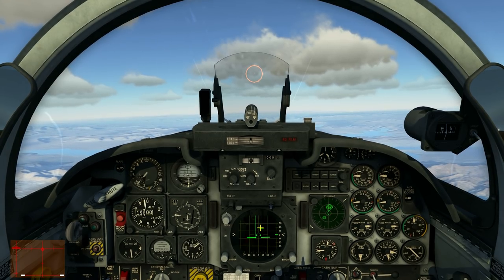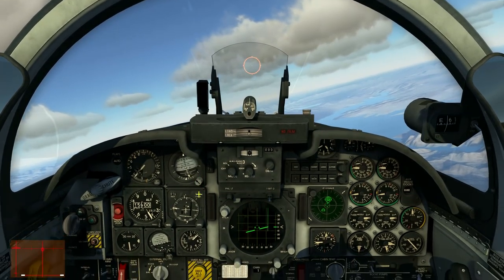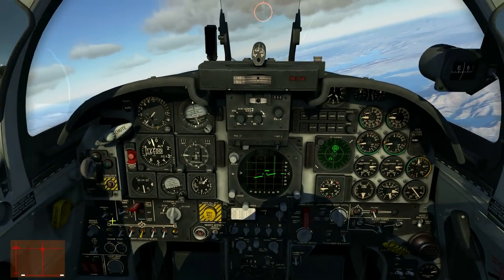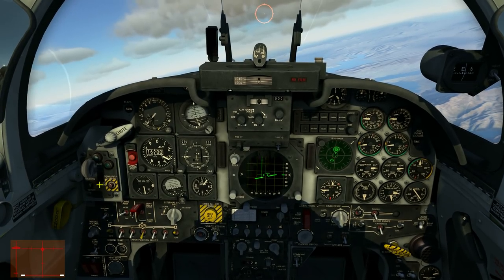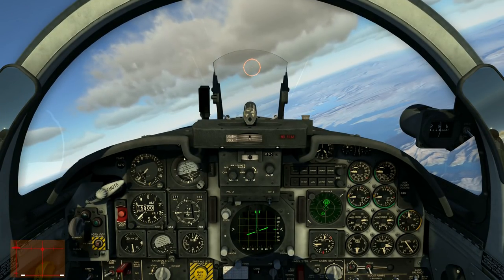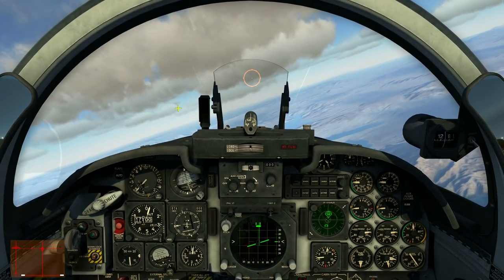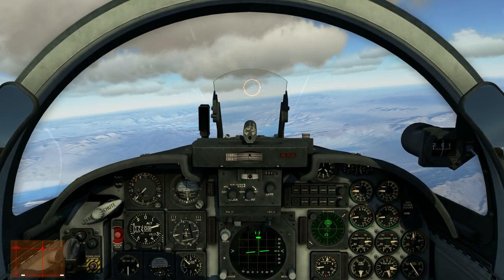We can see our target, the A-50. We are closing in and as soon as we are in locking range I will lock her up. Let's get our weapons hot - switching to guns, camera, and missile mode, choosing our wingtip missiles. We do hear the infamous tone of the AIM-9. Let's tune it down a bit - it can get really annoying over time. Locking her up - we got her locked at quite max range and I can see her.